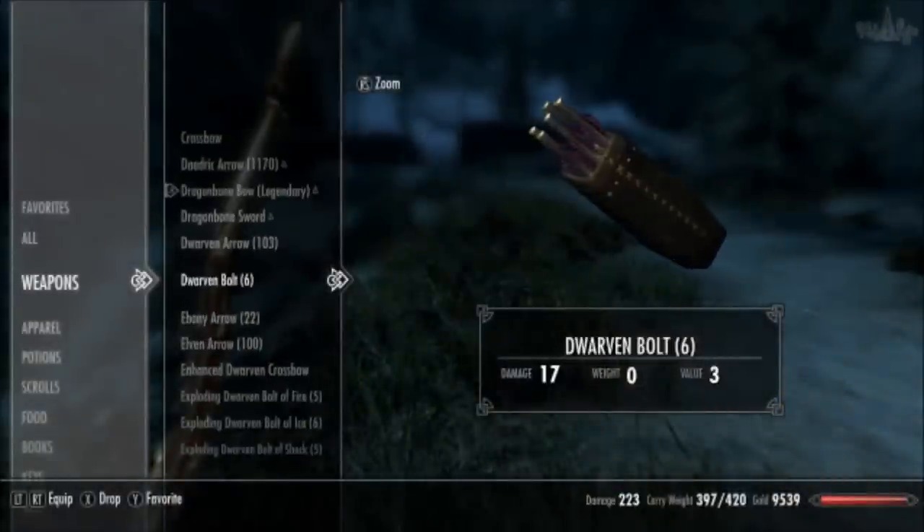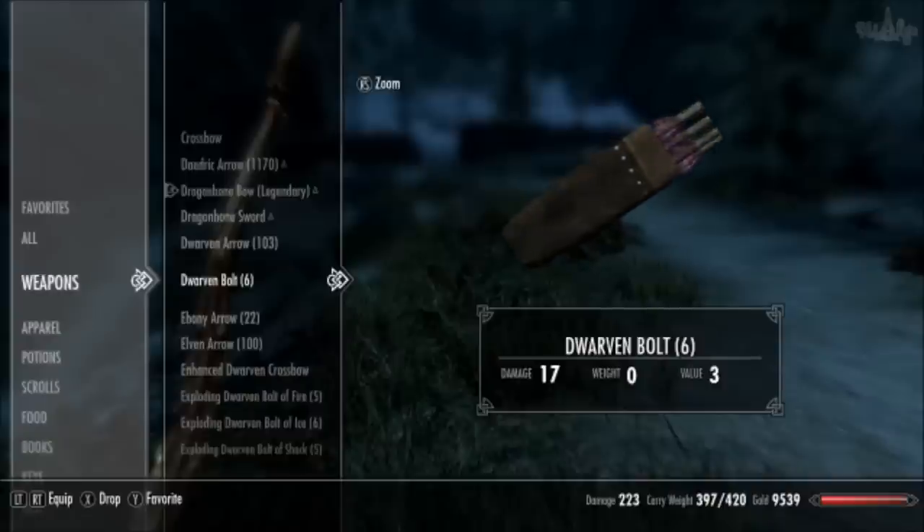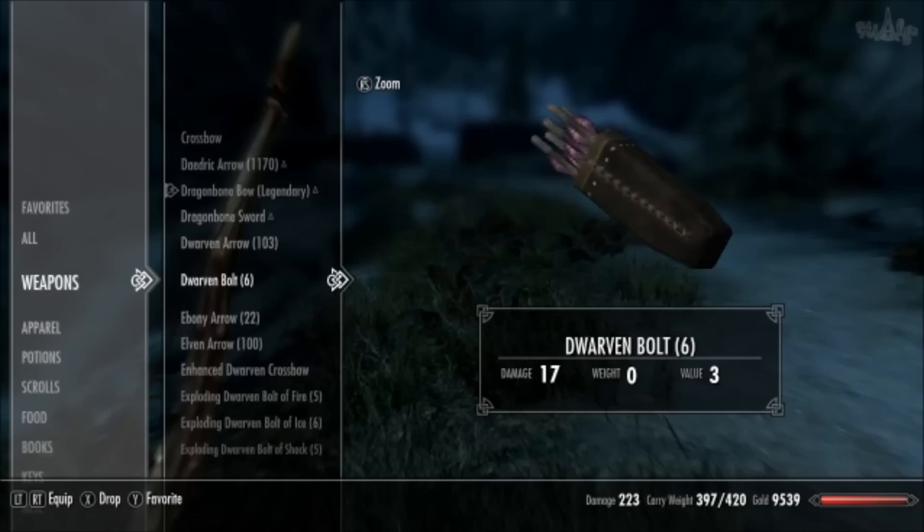Now let's talk about ammunition. The best bolt you can get is the Dwarven Bolt, which does 14 damage. This is a lot lower than the Dragonbone Arrows that do 25 points of damage.